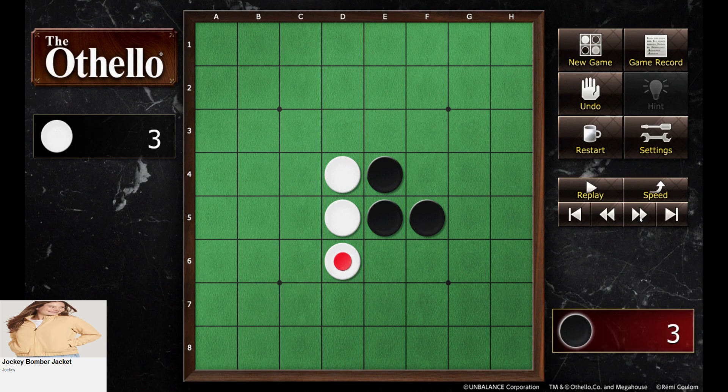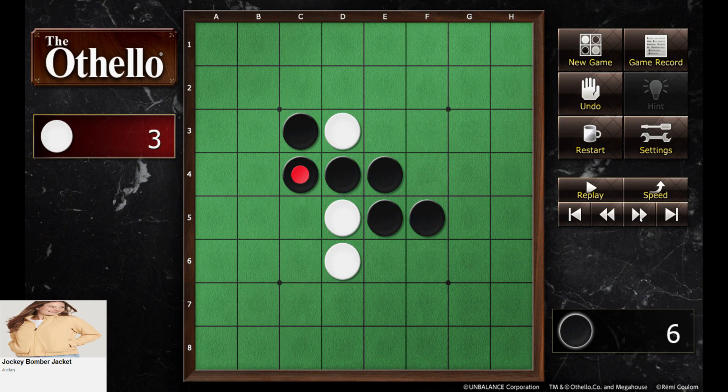The first move doesn't really matter — it's all symmetric. As the game progresses, it kind of remains balanced. Early on in the game, the goal is not so much to try to get as many pieces as possible, but to try to give yourself as much mobility as possible — lots of flexibility. And you'll notice that players try to stay in this kind of middle region in the early parts of the game.